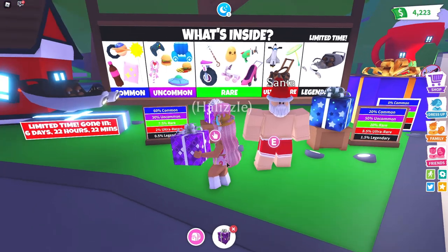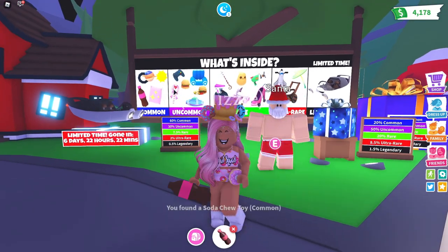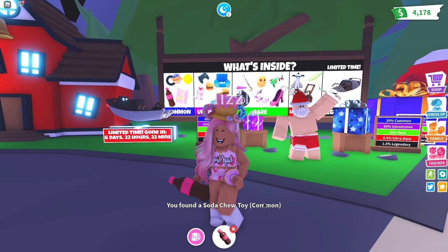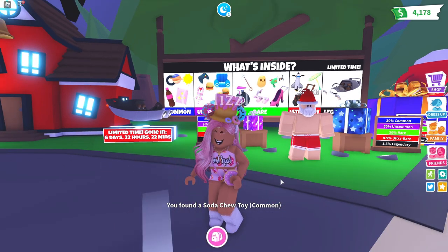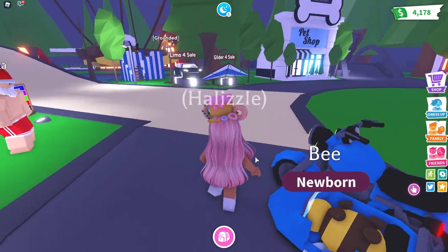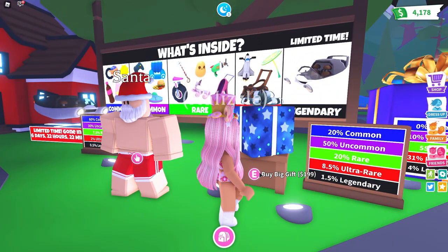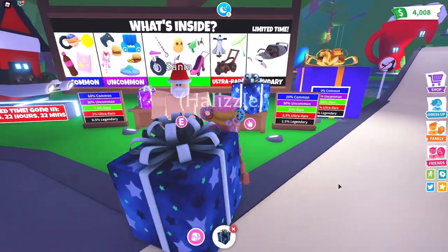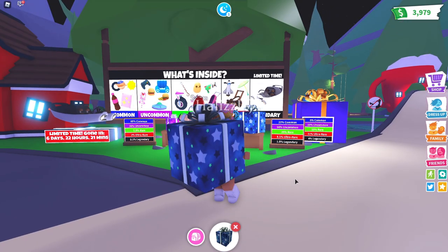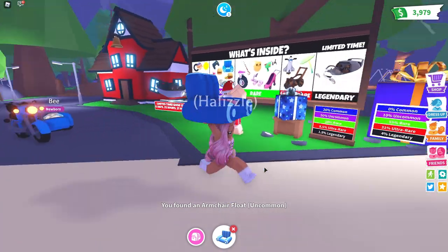So let's go ahead and start off with a small gift. Let's see what we can get for our 70 bucks. I'm really hoping to get this thing right here. You found a soda chew toy. My pet is sleeping. Okay, so we got one of those. Let's go ahead and open a medium gift — what can we get for 199 bucks? You found an armchair float. How cute!